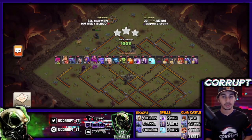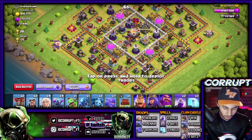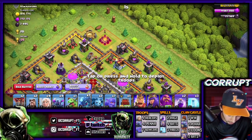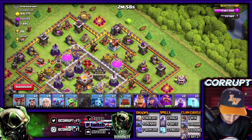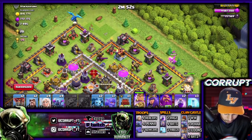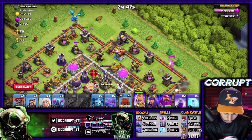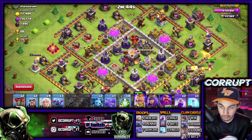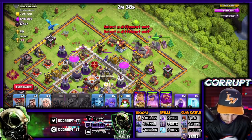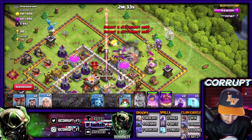Now let's show you a live attack of this strategy. Looking at this base design, I'm planning to first create the funnel with an E-Drag, then use the King on the opposite side, then a Baby Dragon, use a PEKKA right there - creating the funnel. I'm going to drop in the Wall Wrecker here; look at where all those Wizard Towers are - huge value. Drop in the PEKKAs right behind, pop the King's ability, drop in the Bowlers, drop in the healers as well.